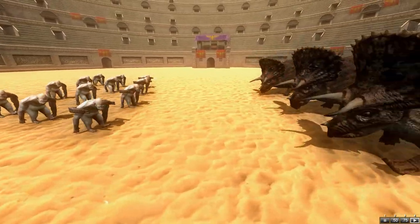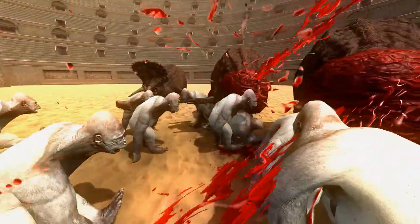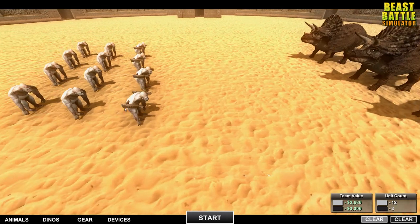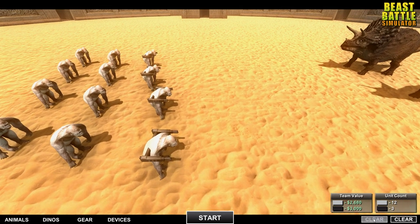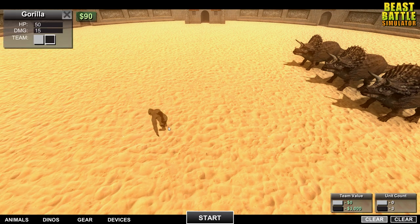The shotguns get an early start, open and firing. The Triceratops go down so quickly — good god. Let's try without the shotguns. Shotguns seem to be a little broken right now, a little OP. Just get a couple shotguns and win easy.